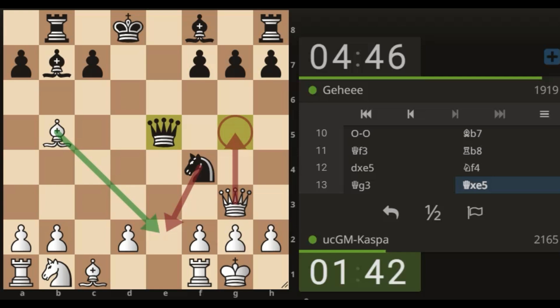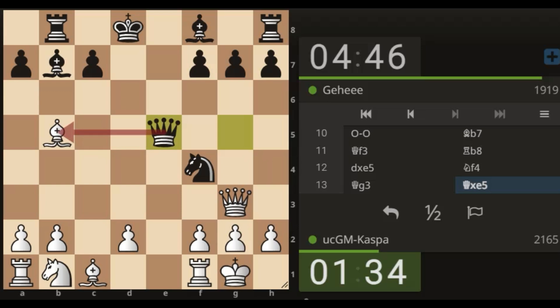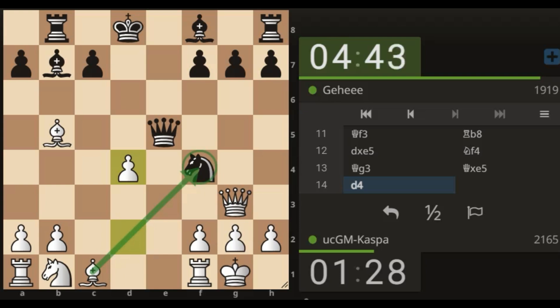Queen takes e5 — and now I'm on my own because I don't remember covering this position. I think the move is pawn to d4, but black is attacking my bishop on b5. If black takes my bishop with the queen I have queen takes g4. Let me go pawn to d4 — a good square for my dark-squared bishop. I'm going to take the knight with my bishop. When we are out of prep we start depending on our tactical vision.